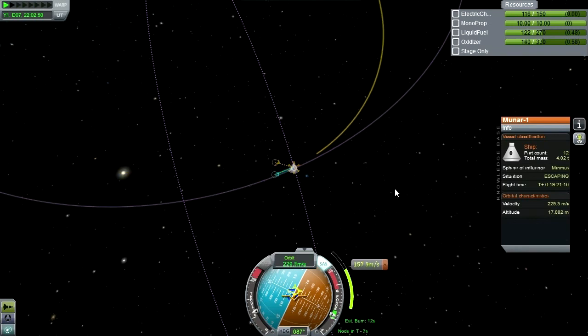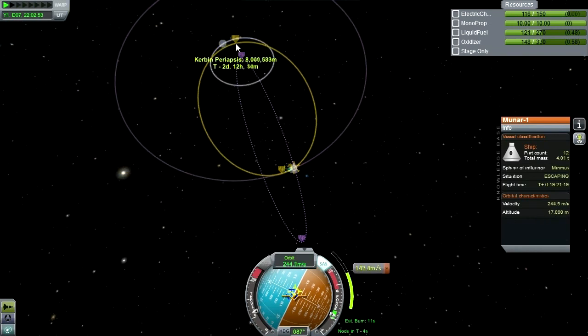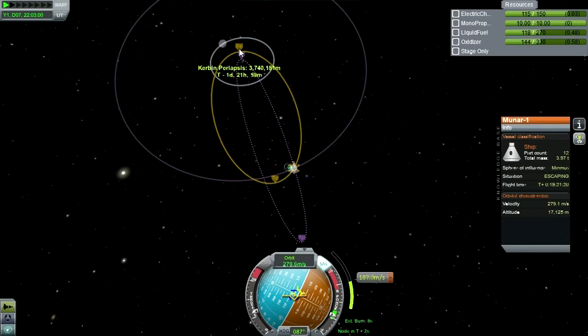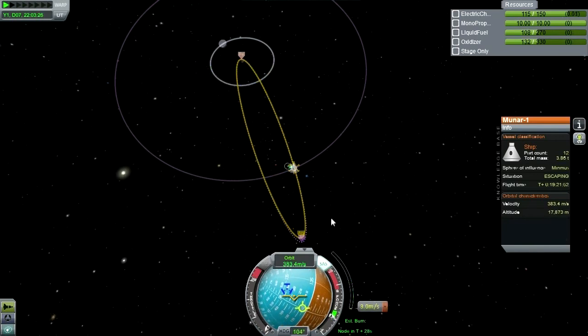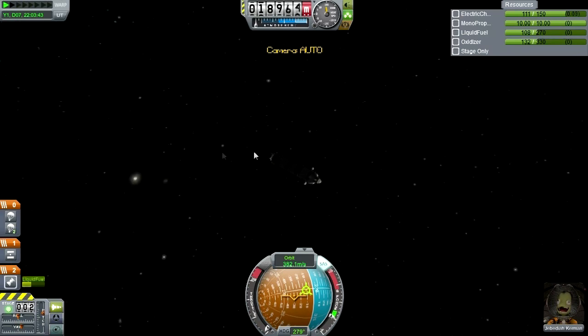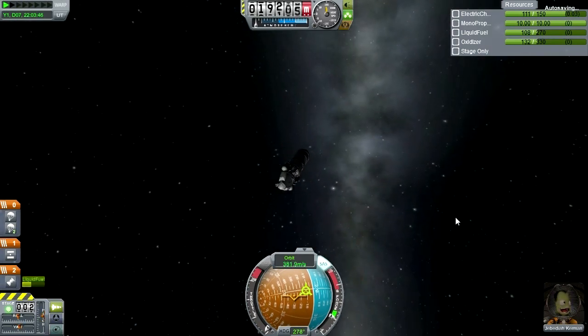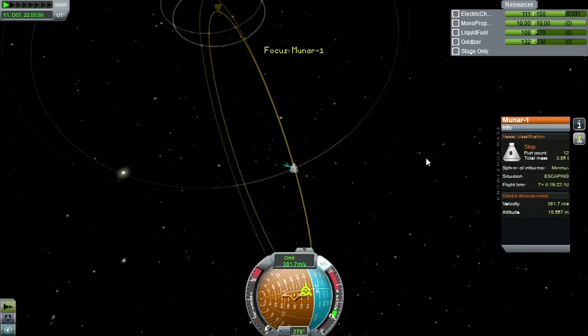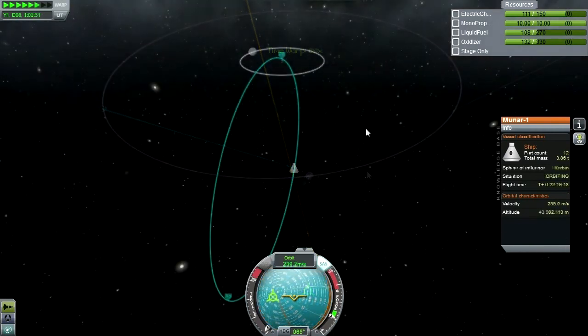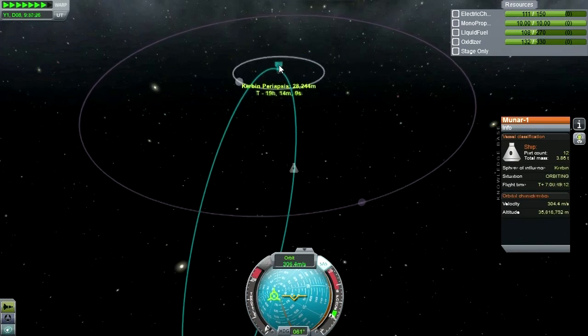Jeb returning home after an excursion around the Moon and Minmus - nice. Didn't even just settle for the moon, this guy. That should do just fine for now. I think I should touch off of that - this is a little bit too close. That'll be fine.